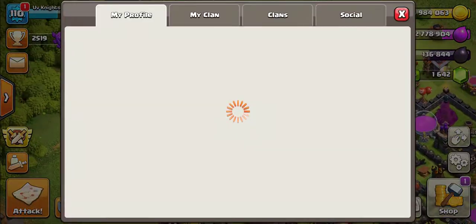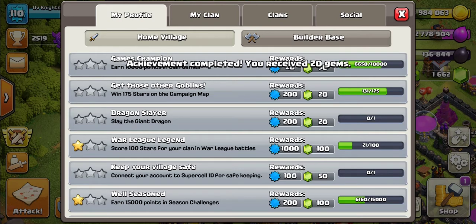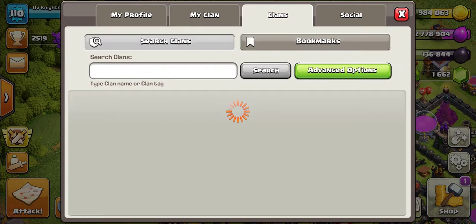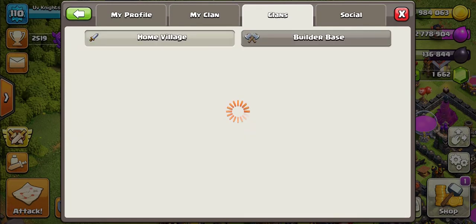So as you can see, I want an achievement — War League Legends — score 20 stars for your clan in War League Battles. So if you want to know how I got these max clan castle troops, you can check out this clan.